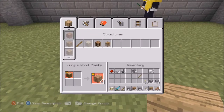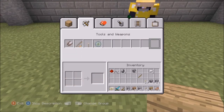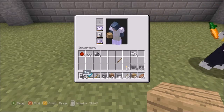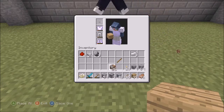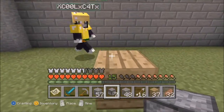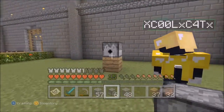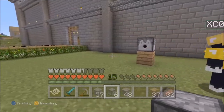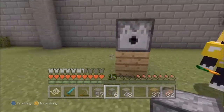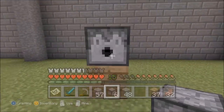We'll put the dispenser there and I think we might need a button. Let me get this dispenser sorted. Sorry, CoolCat's talking in my ear and he thinks a lever is better, but I think a button. We need to put these arrows in as well. I've got the arrows in.